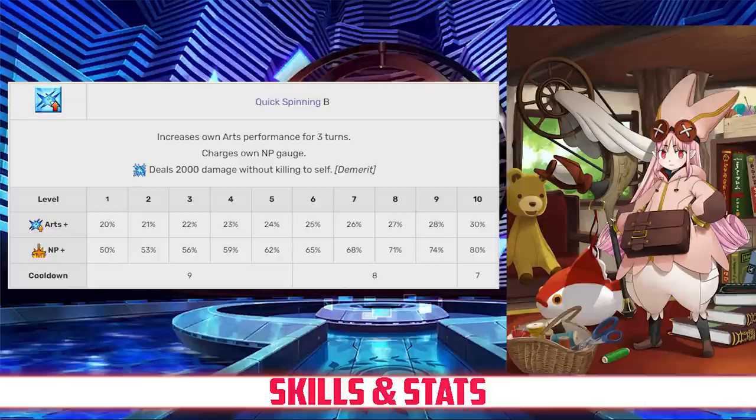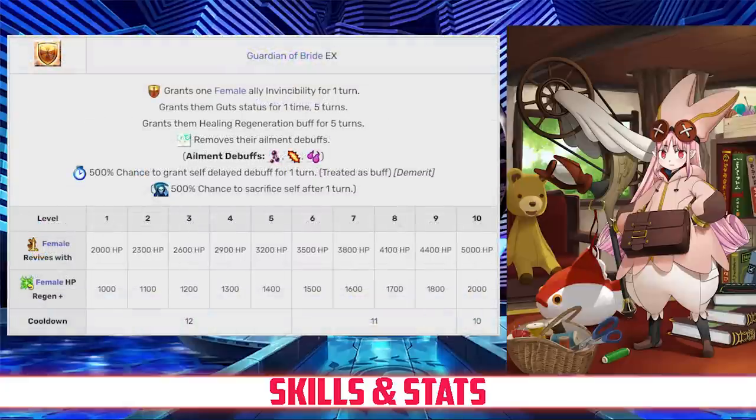Her second skill is Quick Spinning, Rank B, which increases her own Arts card effectiveness for three turns between 20 and 30 percent, and charges her own NP gauge between 50 and 80 percent, both effects depending on level. It also deals 2,000 damage to Habitrot as a demerit. Finally, her last skill is Guardian of the Bride, Rank EX.